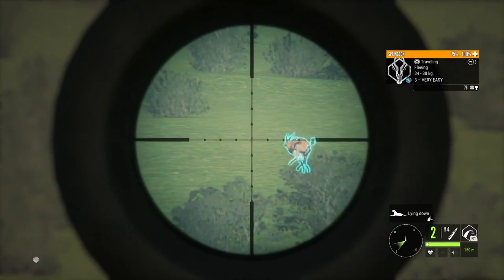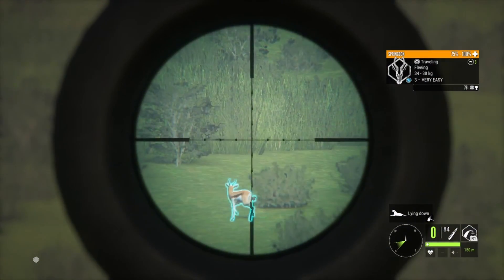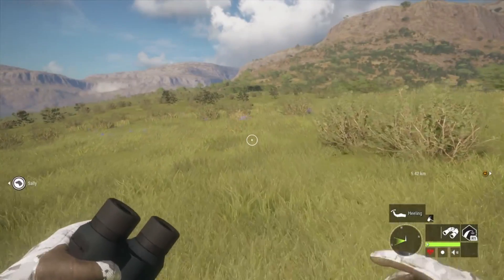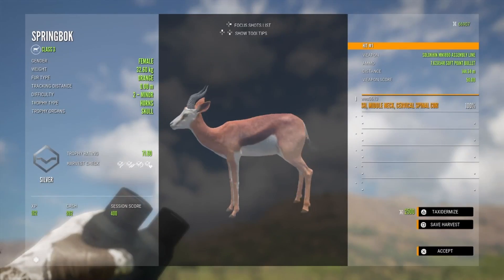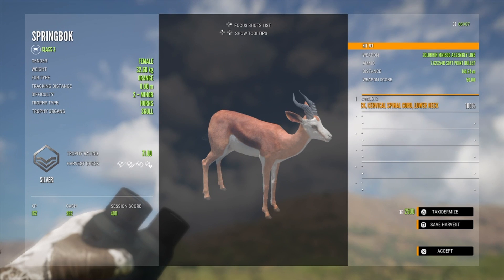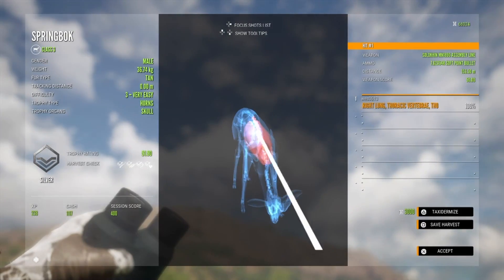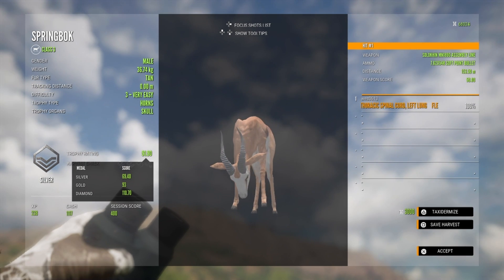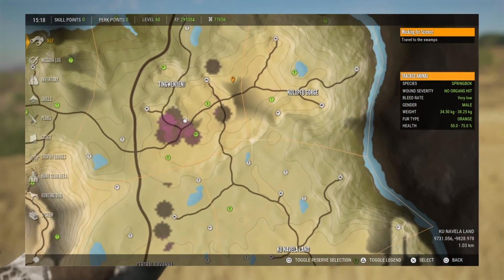I think I missed this guy a couple times, but we'll go pick him up and see what he is. He's a silver scoring — oh wait, this is the female. Got her right in the neck. And this guy laid down perfectly — he's another silver as well, only two short of gold, so he's pretty close. A nice decent looking springbok.